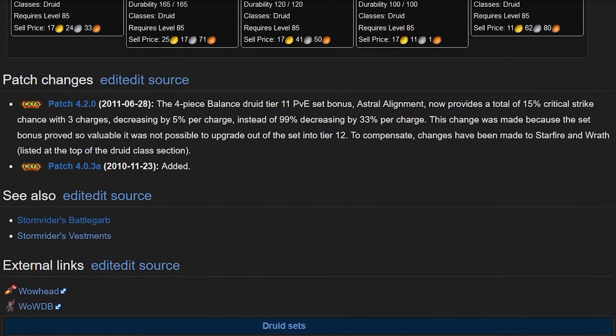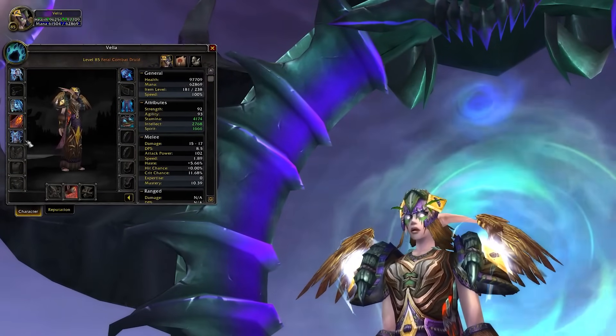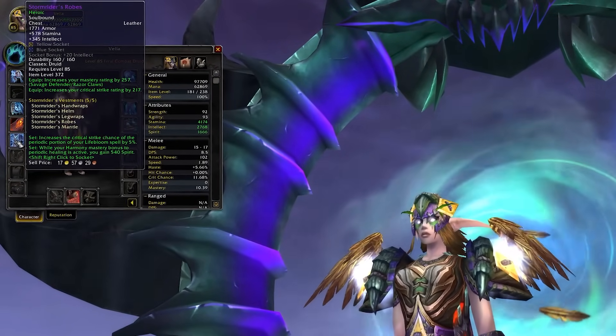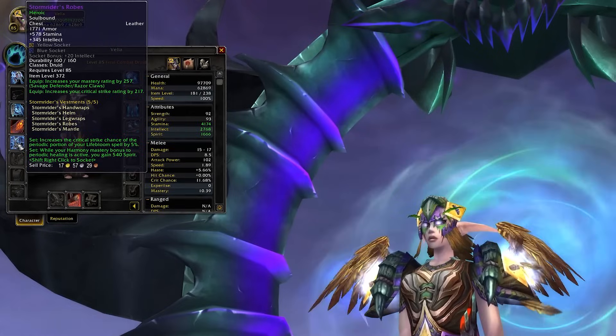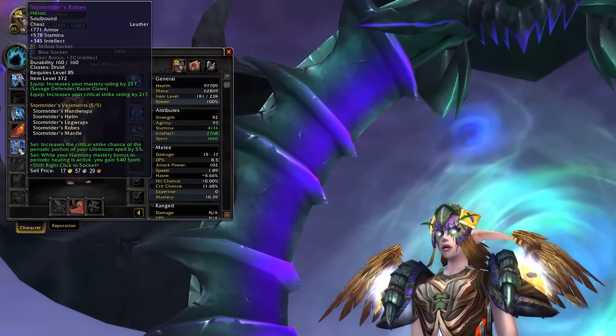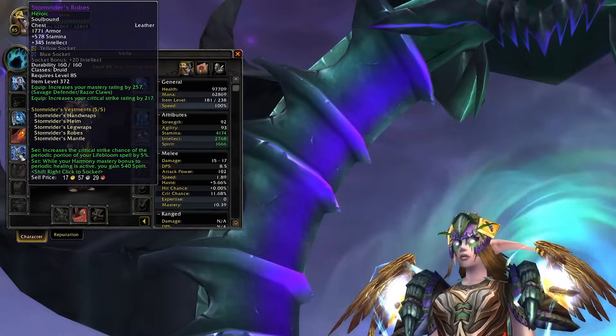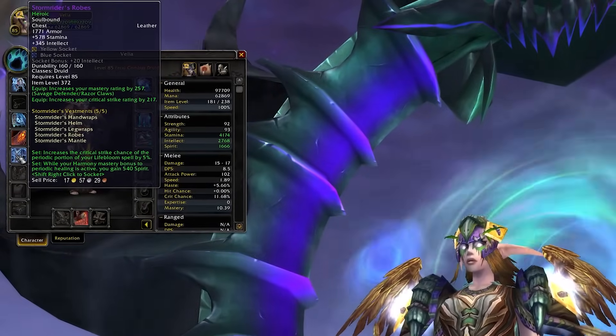I wonder if we're going to get back the correct tier set for Phase 1. For Restoration, the two-set gives 5% crit on the periodic portion of Lifebloom, and when Lifebloom is at 3 stacks, you gain 540 bonus spirit. You'll always have Lifebloom at 3 stacks on your tank in Cata and you'll be refreshing it non-stop, so this is just a bunch of extra mana regen.